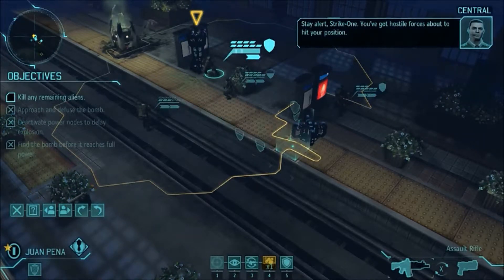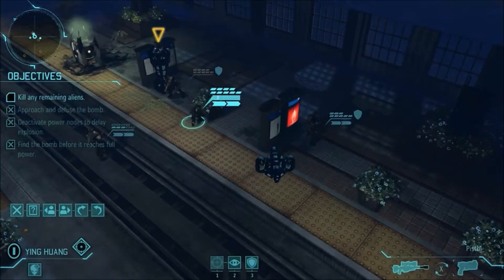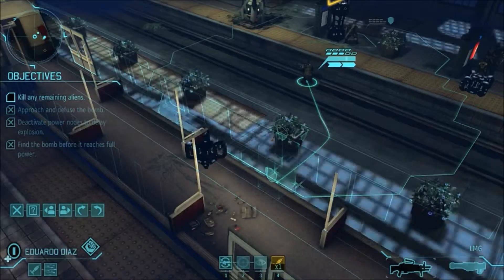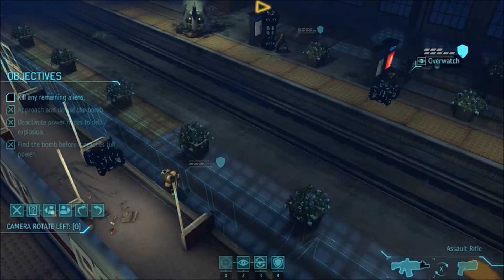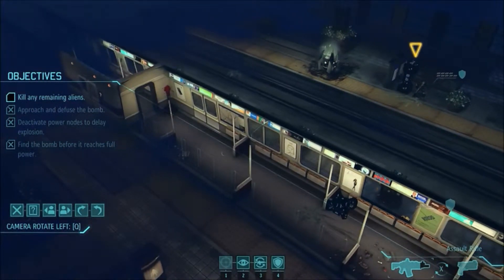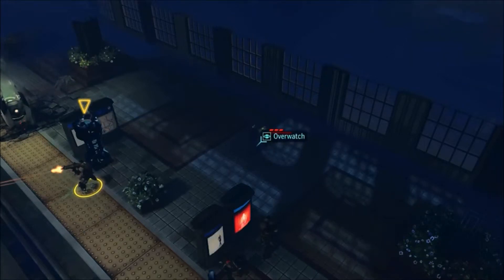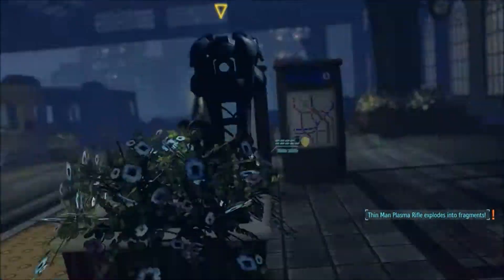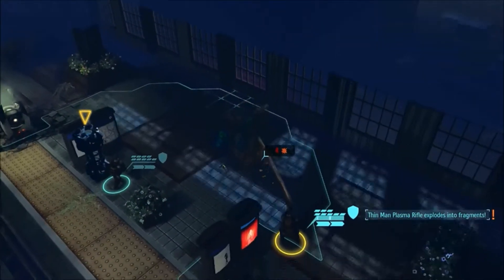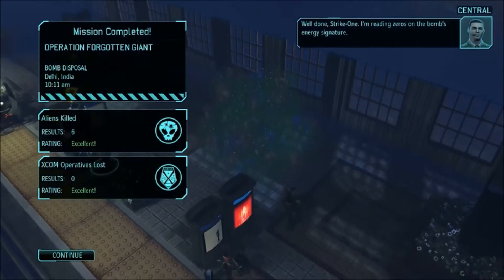Stay alert, Strike One — you've got hostile forces about to hit your position. Objectives updated. Get off the ground, let's go. Well done, Strike One. I'm reading zeros on the bomb's energy signature.